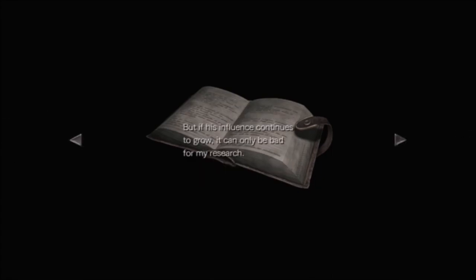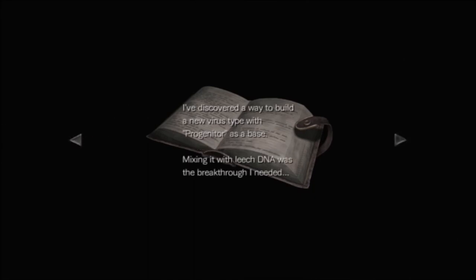November 30th: Damn that Spencer! He came to complain again. He thinks Progenitor is nothing more than a money-spinning tool. Fool! So now he's not only going to work on the Progenitor virus but also start being a DJ. It can only be bad for my research. I must properly develop Progenitor and strengthen my own position. You need to say 'Hey, I got a virus too!' Some of the virus type Progenitor is a base — mixing it with leech DNA is the breakthrough I needed. That's what I always wondered: why leeches? The virus is called T, for Tyrant.